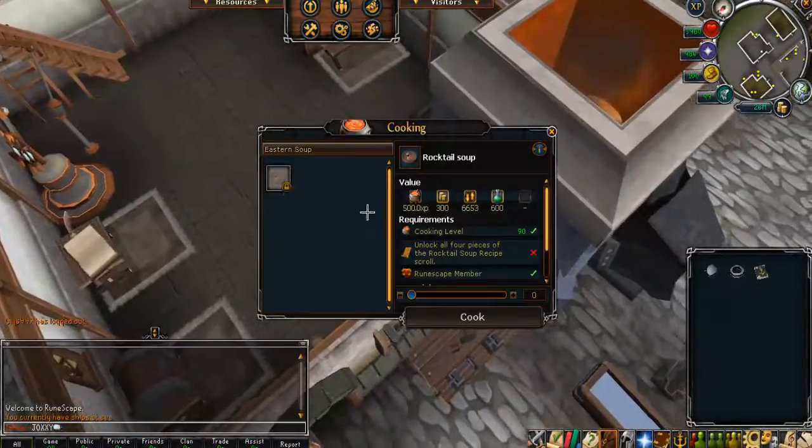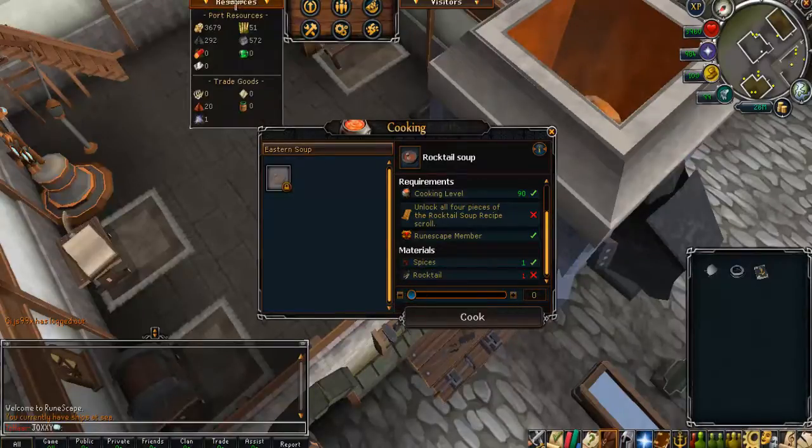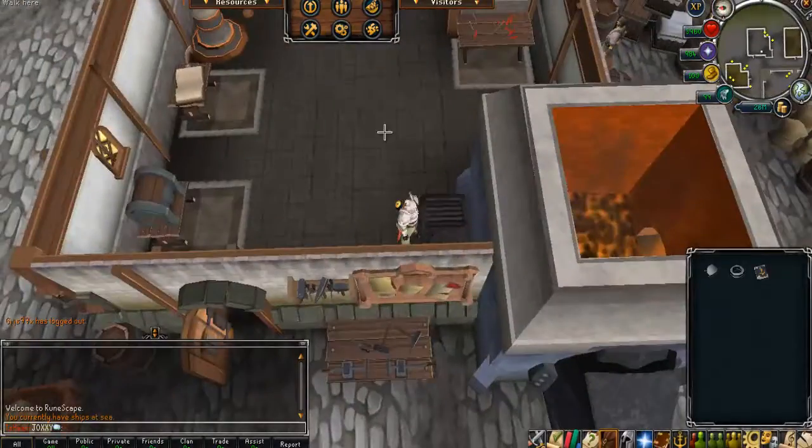This is the cooking station. You'll notice that you need to bring your own supplies for this — you need to have a rocktail and you need to have a spice as a trade good, which you get from doing voyages. Also, for all these different things you're going to need four pieces of your scroll before you can make anything.